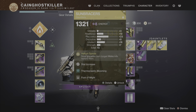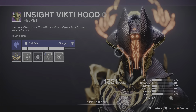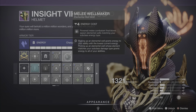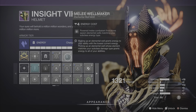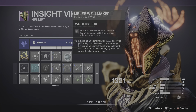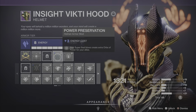Alright, let me explain from head to legs. The headpiece — you can use any headpiece, but the mods are important. I have the Melee Well Maker here, which matches your subclass type, and if you get final blows you get those wells of power. Then I put in the mod where super final blows create extra orbs of power for your allies — also very good.